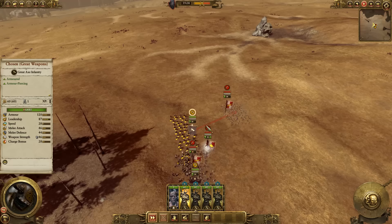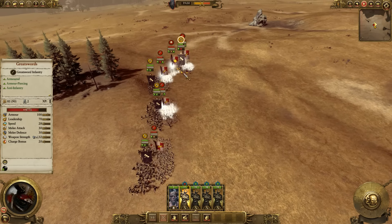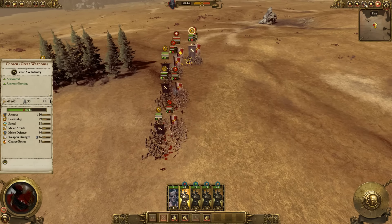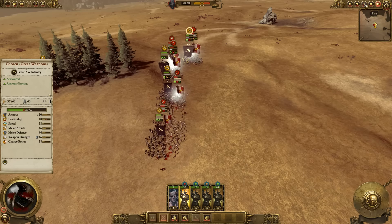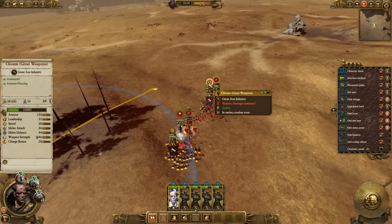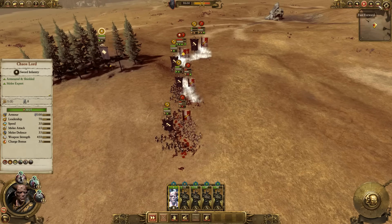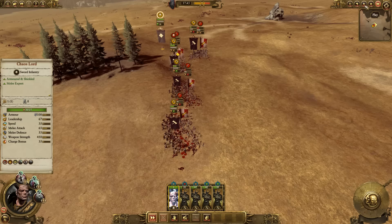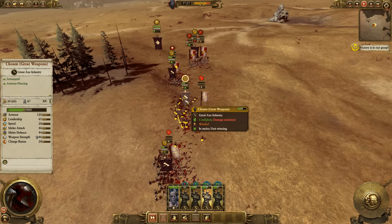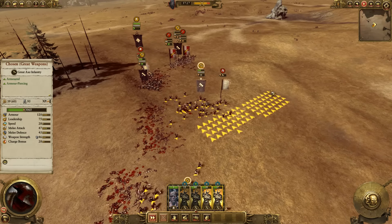Let's test Chosen with Great Weapons — armored and armor-piercing. I'd also like to test them against Black Orcs, but I don't have time tonight. We got some pretty solid head-to-head charges over here. I'd hope to see the Chosen with Great Weapons maul the Greatswords pretty significantly given the cost difference. It's honestly not a very significant difference in one fight, but these Chaos with Great Weapons are doing substantially better than their non-Great Weapon variant and are going to win this fight pretty convincingly. Yeah — they've won it convincingly. Price-wise that landed right about where it should be. They defeated their opponents with about the right number of men left.